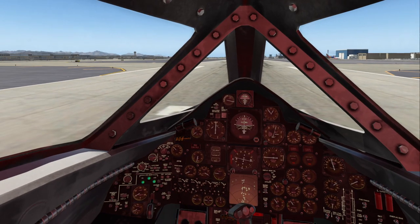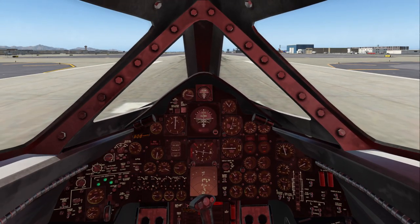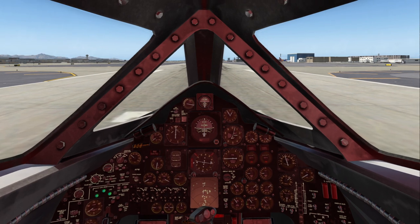I had another problem last time with the scenery — when I hit the border between California and Arizona, the scenery did not want to load anymore. This is Fort Boy 2's US ortho photos for both California and Arizona, and apparently my system did not want to load both. We're beginning in Arizona, in Phoenix, heading north to Nevada where I don't have US ortho photos but I do have ortho for XP scenery. Alright, here we go.